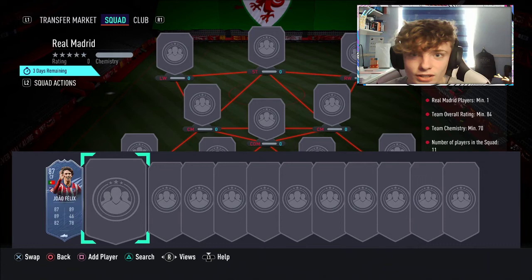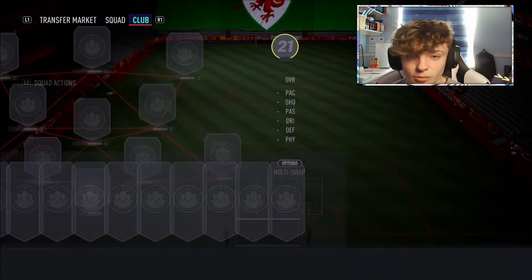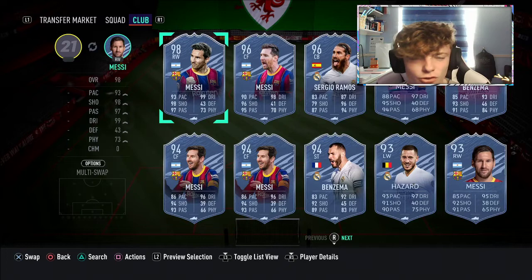If you look at the Premier League Team of the Season, cards are all very, very cheap. You've got players like Suchek at 91 rated for around 100k, Ederson as a goalkeeper very cheap, and Ruben Dias — a 94-rated centre-back and an insane card — for only around 400k. There's a trend that Team of the Season cards aren't very expensive because a lot of people are packing them.